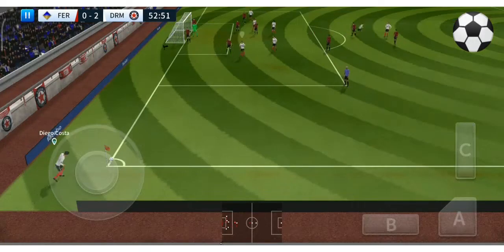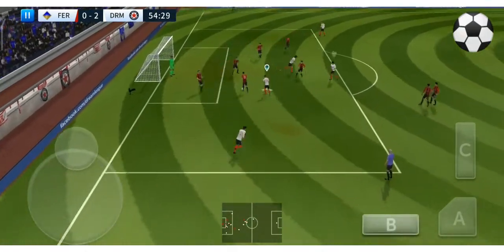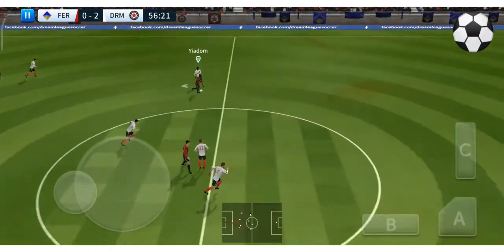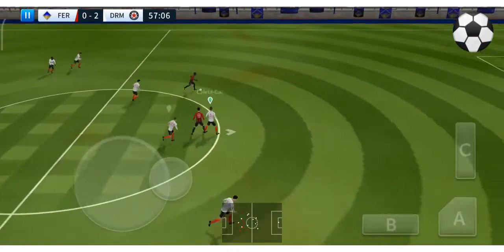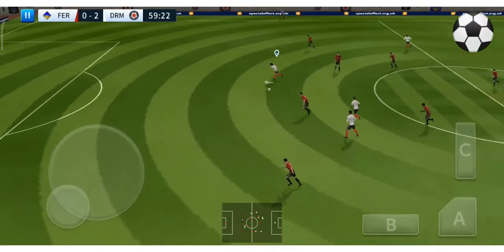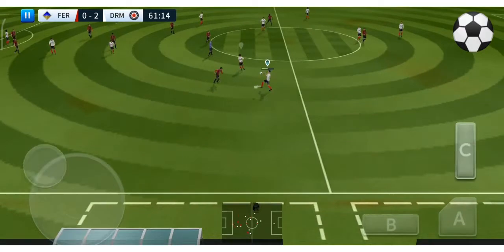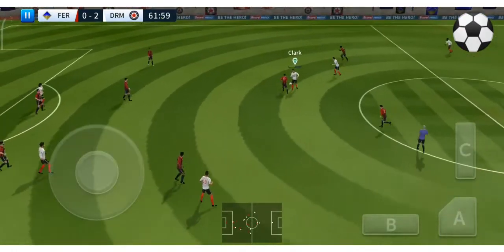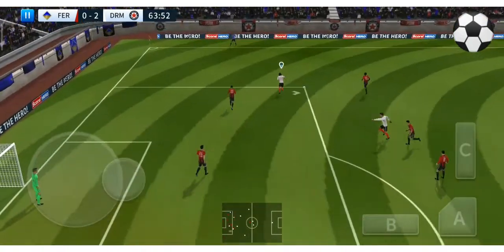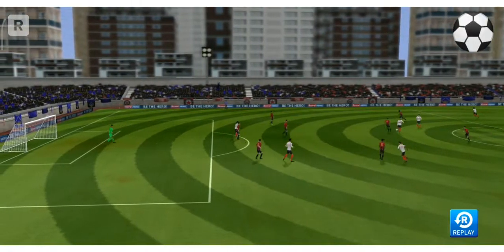They're waiting in the box, hoping for a good delivery. It's a clear chance. Defender back on the ball, out of the danger zone there. He showed a bit too much to the opposition there. Not going easy on the opposition today. The assistant's kept his flag down — he's onside. Costa. That's good work by the defence, just pops off — that one looked tight. Let's see the replay.